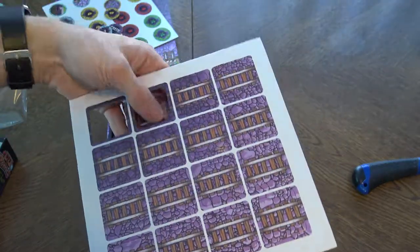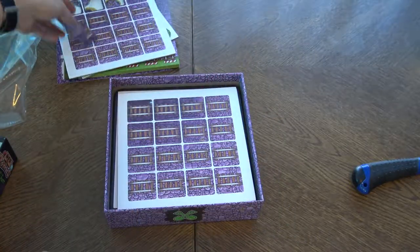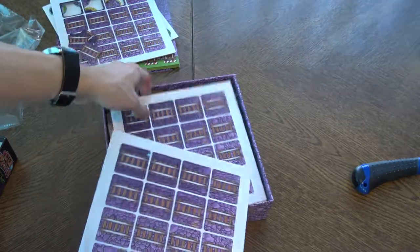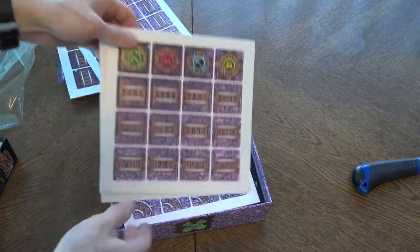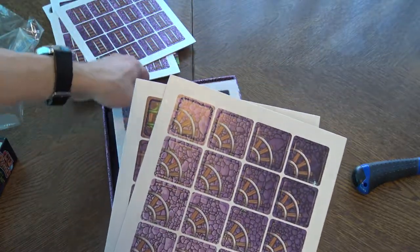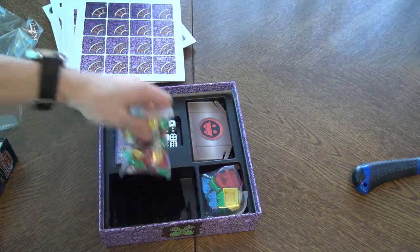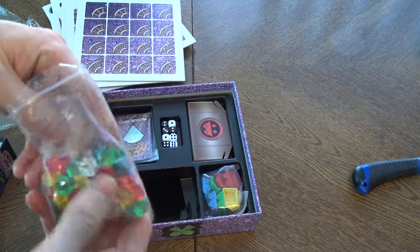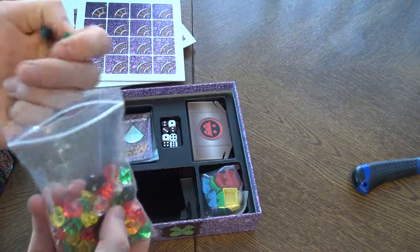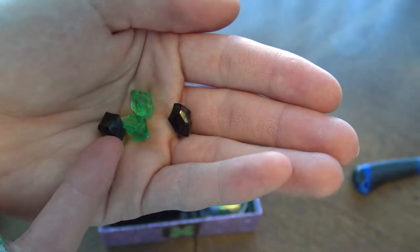We have lots of punch boards — let's punch some of them out. These are the rails, more rails, rails with symbols, and the turns. Cool, nice. And here we have the insert. So here we have some gems — acrylic gems. All the black gems — I've seen those kind of black gems. I think the game was Steam Time. So there are lots of different gems.